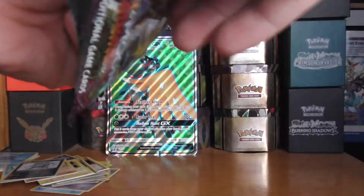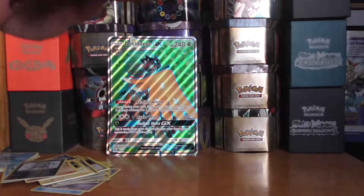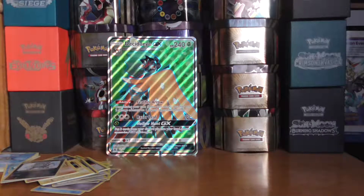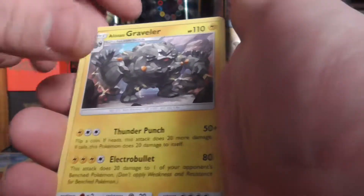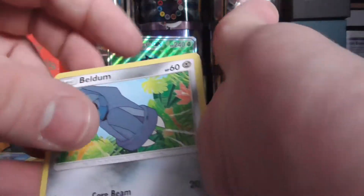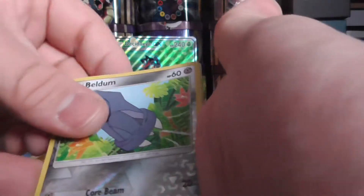So it is down to this last pack. Alolan Graveler, Fletchinder, Multi Switch, Liepard, Beldum, Tentacool, Clefairy, Badoch, and the Lunala regular rare.